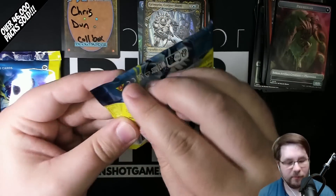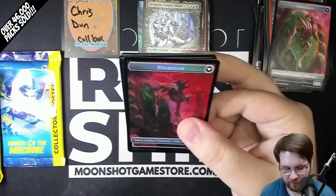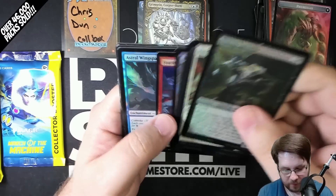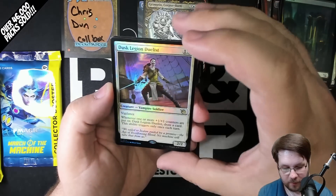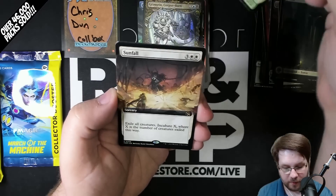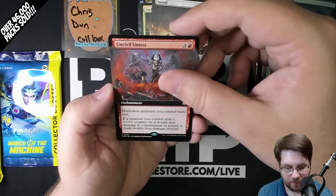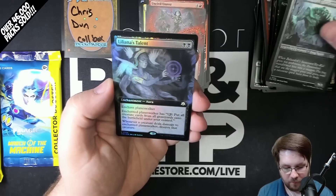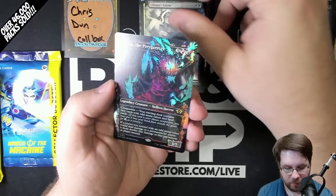There is a lot going on in these packs, chat — that's for sure. Serialized cards are cool. The five praetors from the main set are the only cards that are serialized from the main set. Foil Forest — they have unique art too. Dusk Legion Duelist, rare. Sunfall, extended. Civil Unrest, extended Commander card.